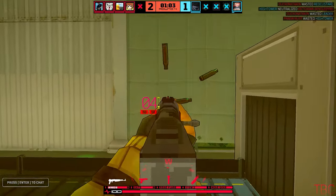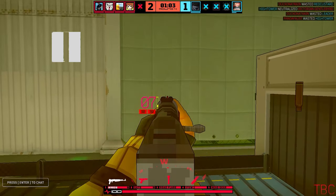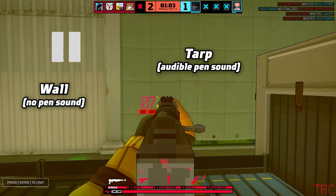The next clip is all about wallbangs. While wallbangs are still definitely a huge part of the game, this clip explains that you can use the sound of a wallbang hit to track players behind the wall. That feature has actually been removed — you can't do that anymore. However, in this specific clip we're looking at wallbangs on the tarp, and that still does work. There are some surfaces that don't count as walls, and tarps are one of them.